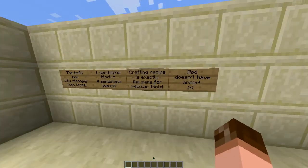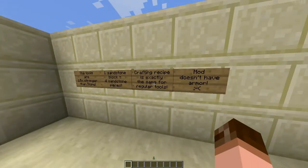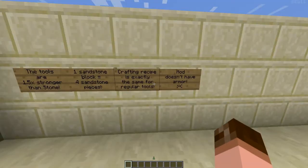The crafting recipe is exactly the same as for regular tools. So let's say you want to make a stone pickaxe — this is exactly the same way to make a sandstone tool, like a stone tool.